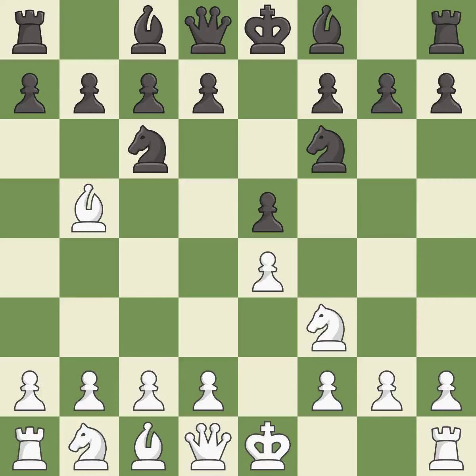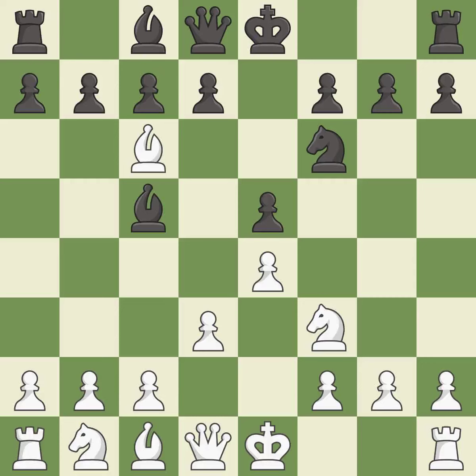Nf6 develops the knight and attacks the undefended e4 pawn. D3 protects the e4 pawn and allows the dark-squared bishop to develop. Bc5 develops the bishop, attacks the f2 pawn, and prepares castling. This forces the opponent to double their pawns, which weakens their pawn structure.